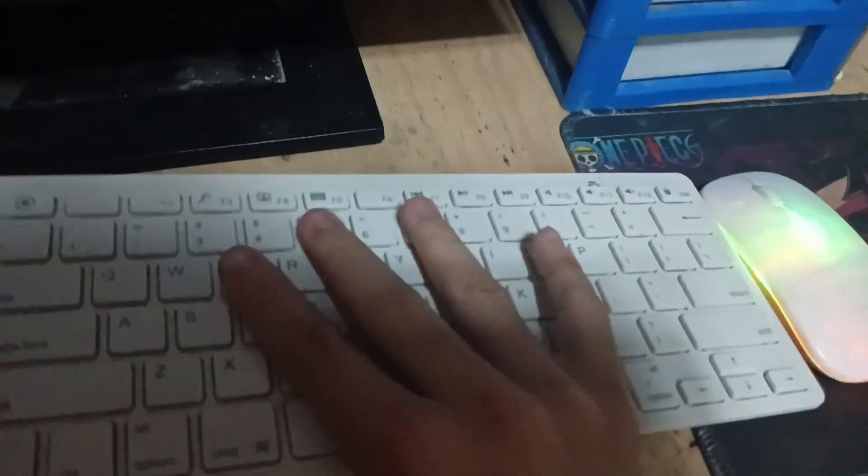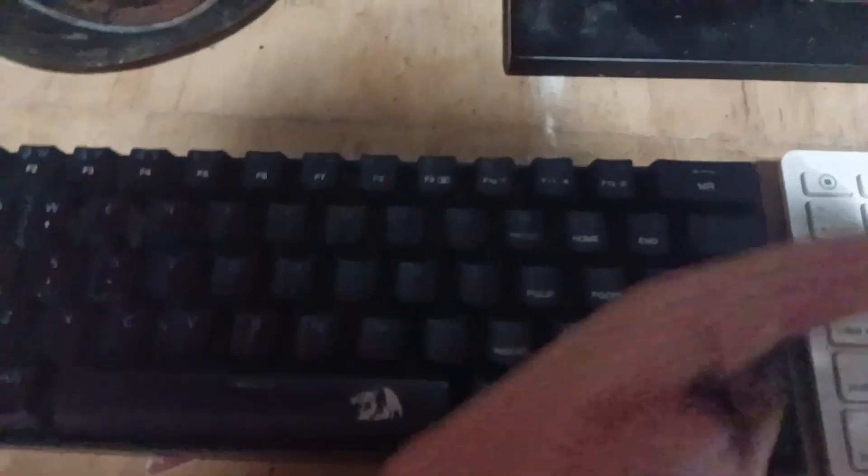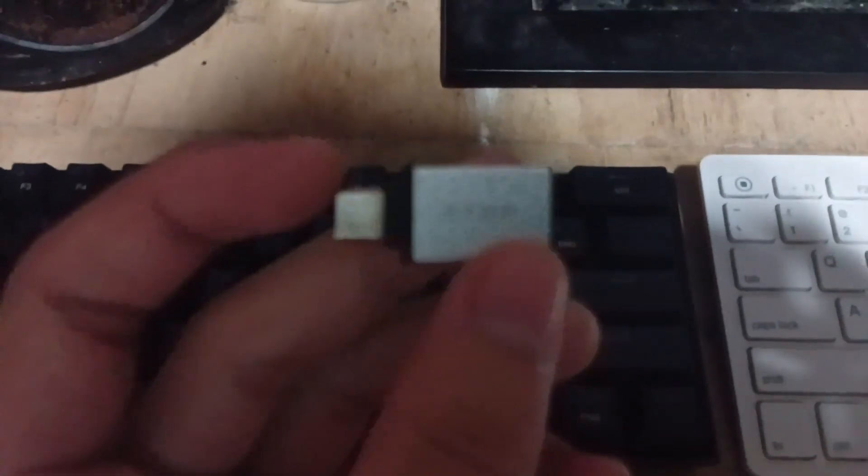Hello, today I will teach you how to play with mouse and keyboard on Pojav Launcher. You need a Bluetooth keyboard and mouse, or buy an OTG adapter connector for a wired keyboard and mouse. In this video I will use a Bluetooth keyboard and mouse — I bought this on Lazada.